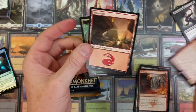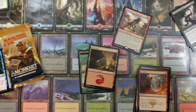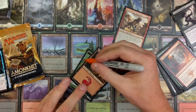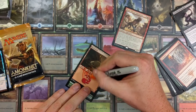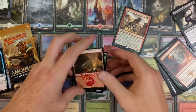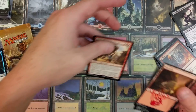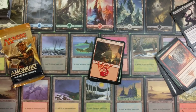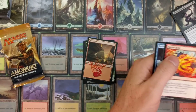MTG Nerd, we got a mountain, a worm token, and another worm token. I'll sign the basic land for you. I don't have a red marker but I have an orange one - we're taking a risk, let's roll with it. It'd be badass if I was at a random Magic event and came across someone using this signed card in their deck.